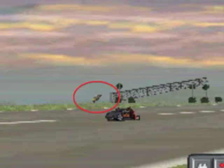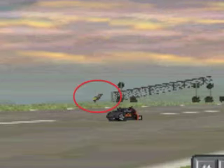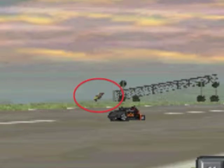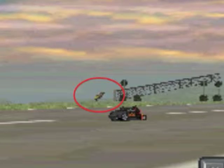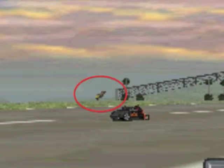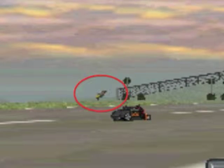Number 10. The first thing to understand about the AI in Carmageddon 2 is that it will often detect when you're about to waste an opponent, and it will send the next opponent in your vicinity so that they will arrive right about the time when you waste the previous opponent. This helps to keep the game fast-paced and interesting.